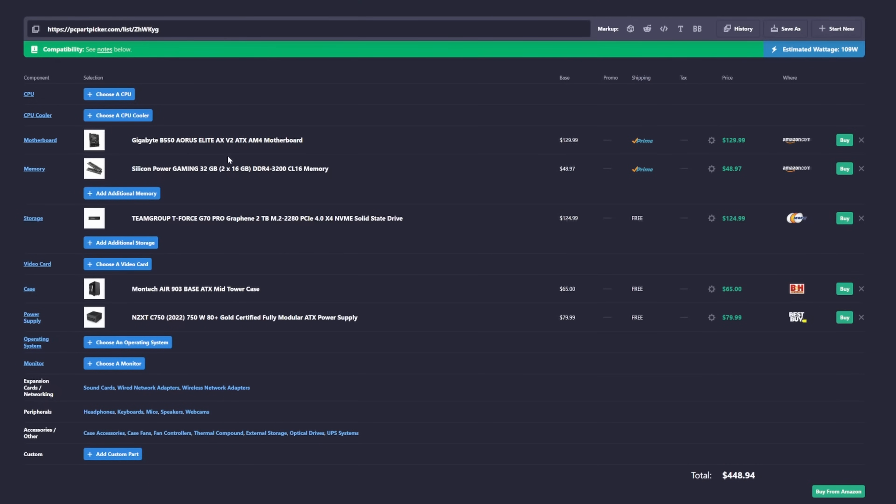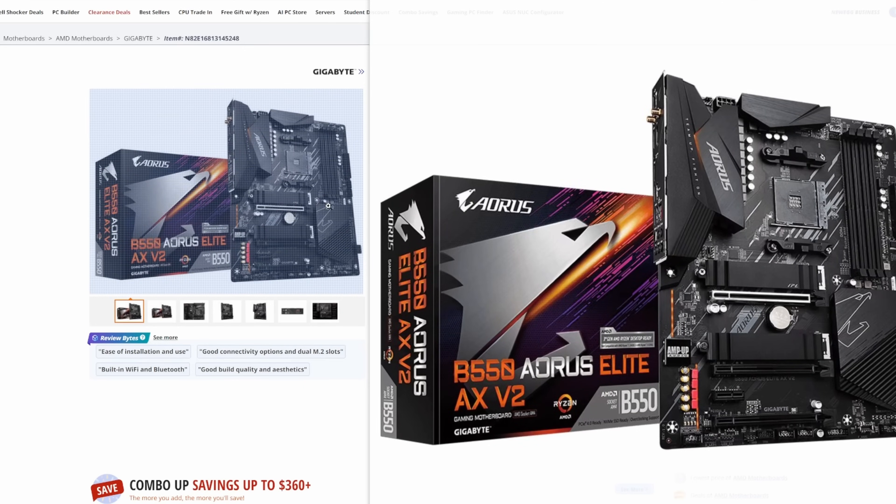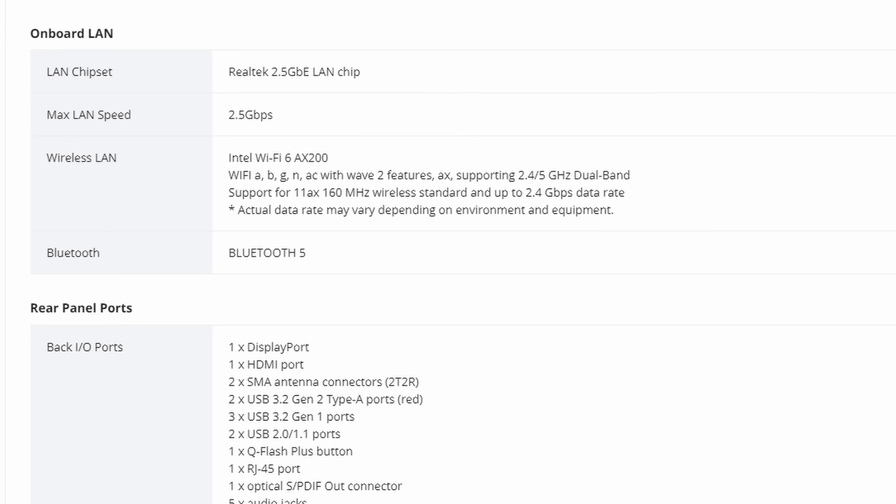For the motherboard, I'm going with an AMD AM4 motherboard. The PlayStation 5 Pro will be using AMD's technology and architecture, so it makes sense to stick with an AMD system. The motherboard in question is the Gigabyte B550 Aurora Salik AX-V2. As you can clearly see, this looks a lot better than that ASRock B450 I showed previously — it actually has heatsinks on it and it actually has an I/O shield. In addition to that, it also has Wi-Fi 6 and Bluetooth 5.0.